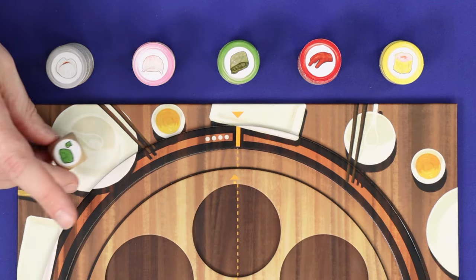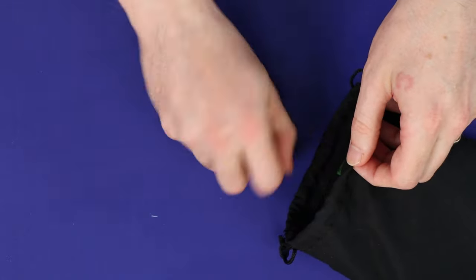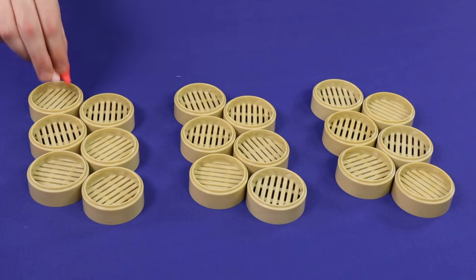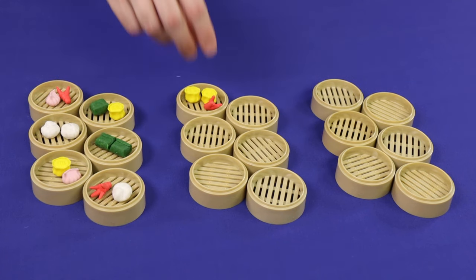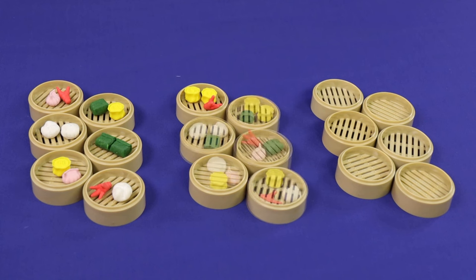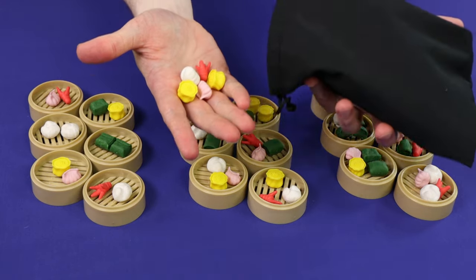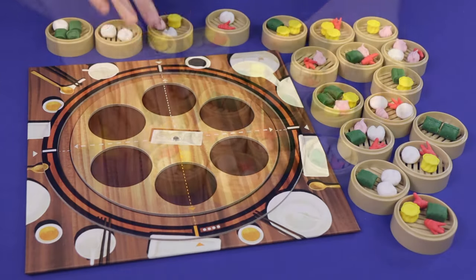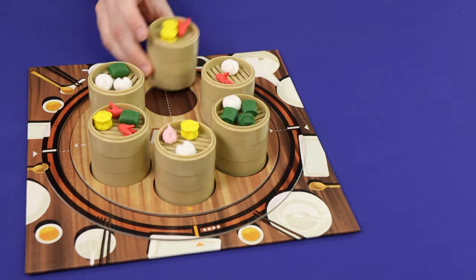Place the food tokens and lucky die beside the board, and put all of the dim sum pieces into the cloth bag. Now set up the 18 steamers. Split them into three sets of six, and then drawing randomly from the bag, place two dim sum into each steamer from the first group, three into each steamer from the second group, and four into each steamer from the third group. You will still have a number of dim sum pieces left, which remain in the bag. Now mix up all of the steamers and, as best you can without looking at them, place them in stacks of three onto the six spaces of the turntable.